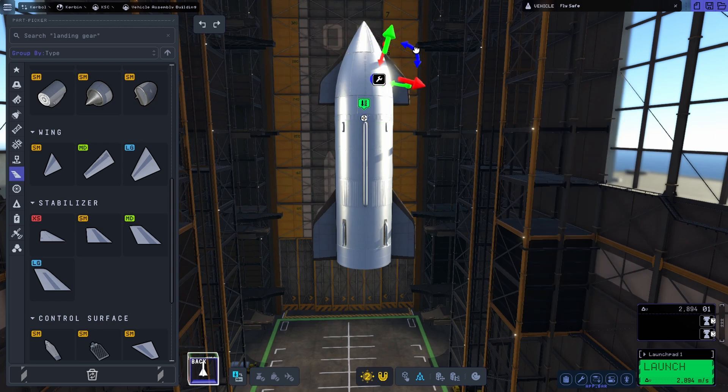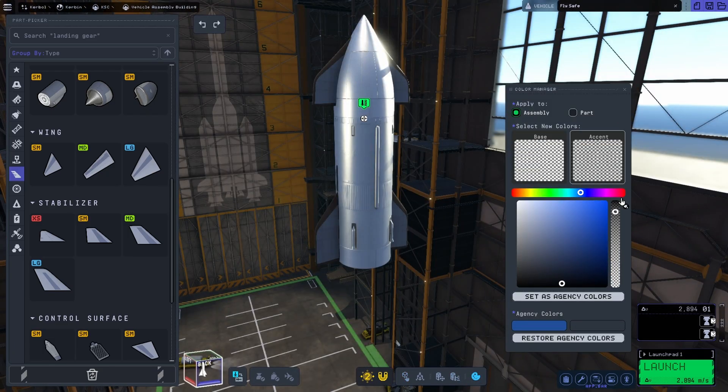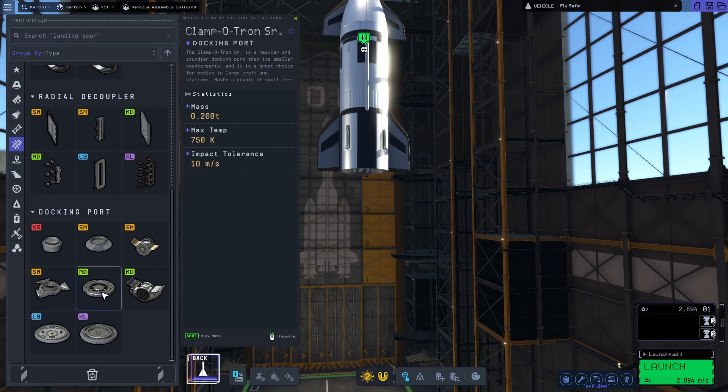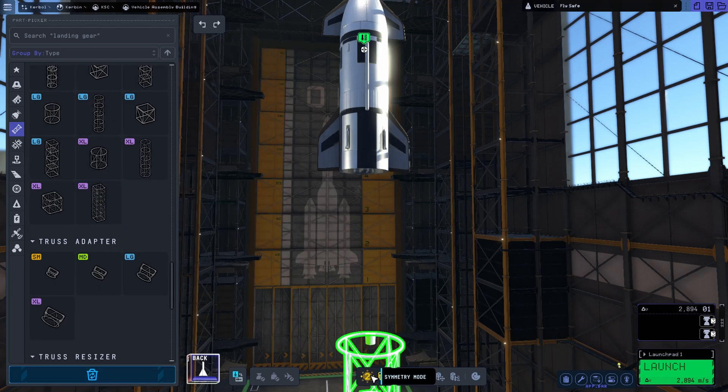But here we are in KSP2, once again, to try and recreate Starship — the flight test — and see how it goes. Now, I tried to add some black onto it, and I thought that looks fairly cool. But in the end, I ended up scrapping that, because it does look a little bit weird once we get the booster fixed.